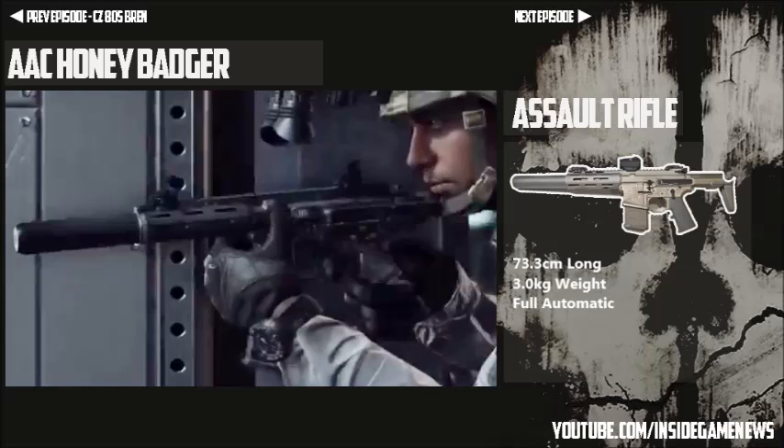It's a fully automatic weapon and it fires at a rate of 750rpm. The weapon has a magazine size of 30 rounds, it has high damage, high range and medium recoil. But the thing that sets this gun apart from any other that I've ever seen in history in a Call of Duty game is that it actually has a built-in silencer, a built-in suppressor into the gun.